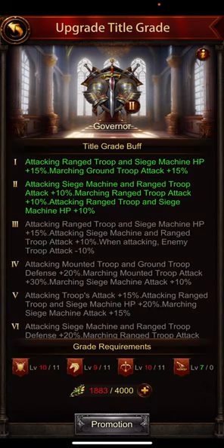If I go for promotion — I've already done two here — this gives range troop and siege machine HP, ground troop attack. In the third promotion I get range troop and siege machine HP, and siege machine and range troop attack. These buffs are pretty good.